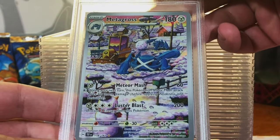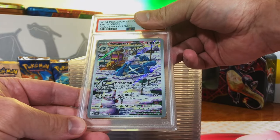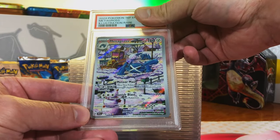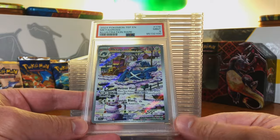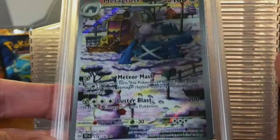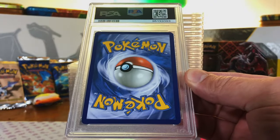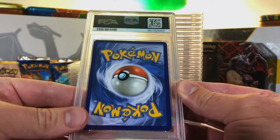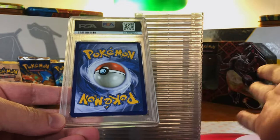Metagross Illustration Rare from Temporal Forces — absolutely beautiful artwork. I'm going to guess a 9 on this one. Mint 9. So far so good. Absolutely love this artwork — first time I had pulled it and I just love it. Definitely going to have to revisit the PokéRev packs every time there's a new wave. When the 6.0 comes out, if it does, I'm there.